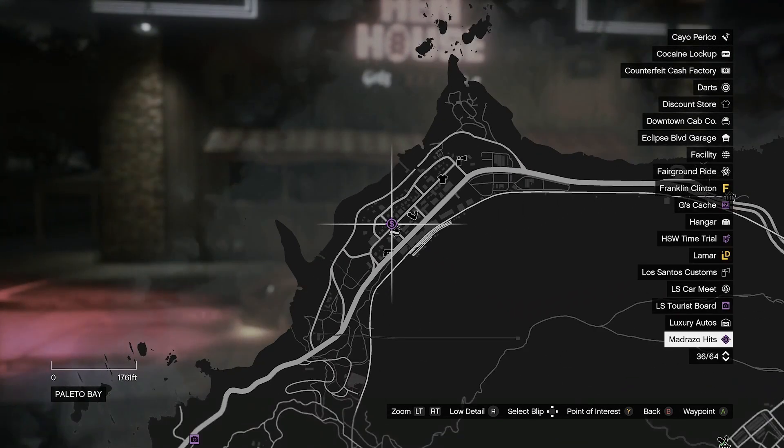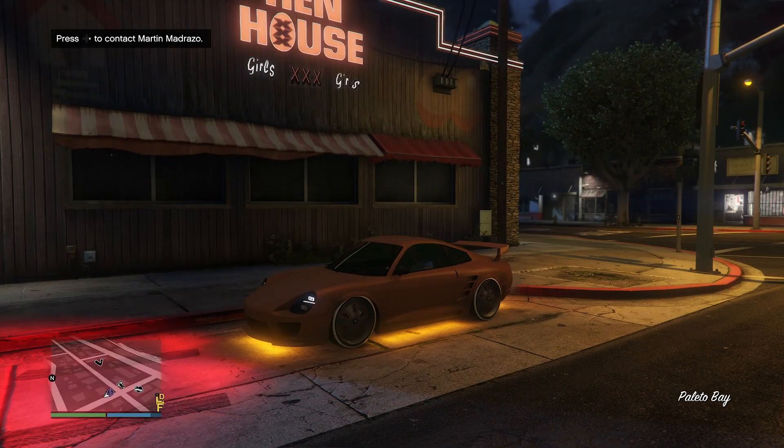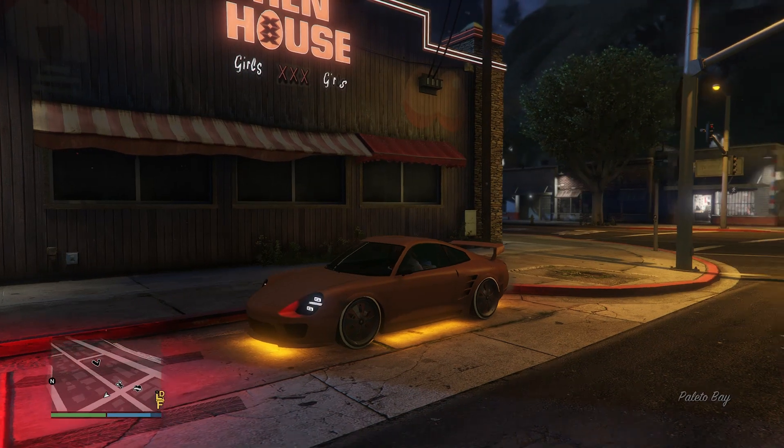The location can be anywhere. Earlier today it was in the city for me, then I found a new session and it ended up in Polito Bay. So it might be random or there are multiple a day. Anyways, once you get here, you can see it says right on the d-pad to contact him. So we'll go ahead and do that.